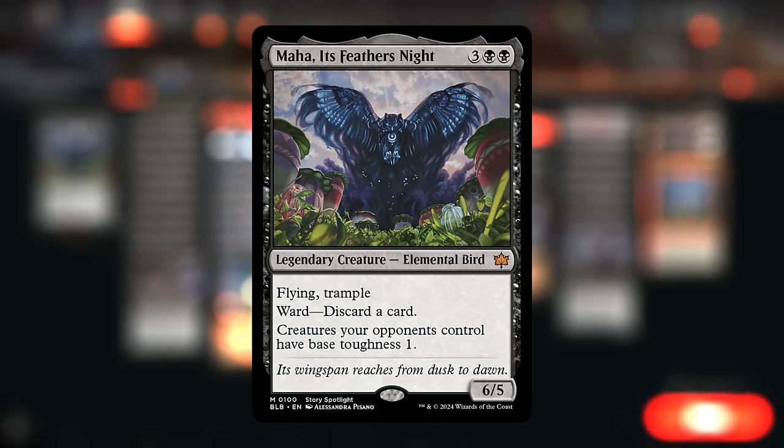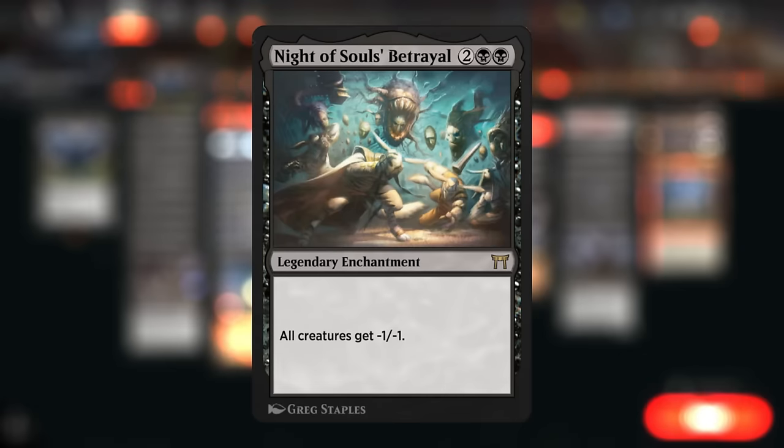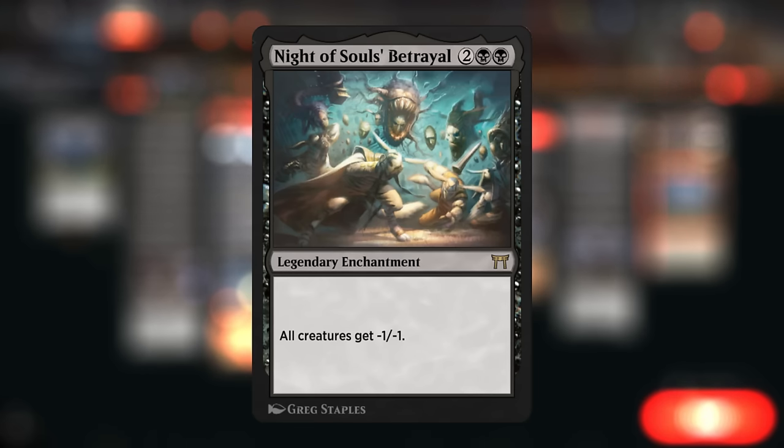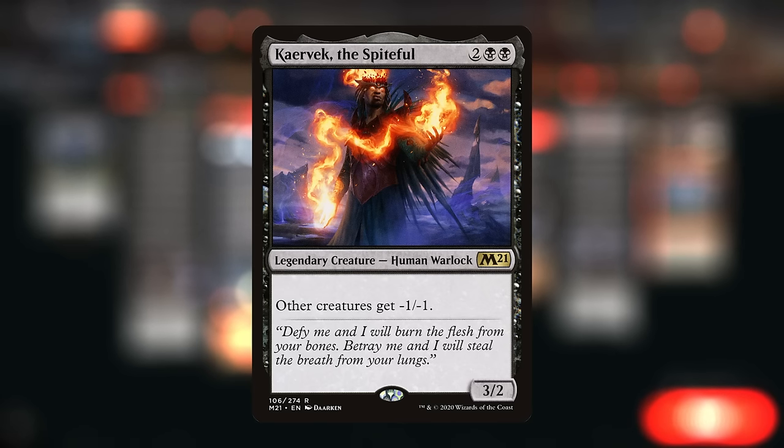Maha is at its best alongside Knight of Souls Betrayal, a legendary enchantment giving all creatures minus 1 minus 1 — symmetrical, but it's only the opponent's creatures that will have one toughness. There's also Carvac the Spiteful, which has the same effect stapled onto a 3/2, giving other creatures minus 1 minus 1. Unless your opponent finds a way to break up this combo, they won't be able to keep any creatures on the battlefield.